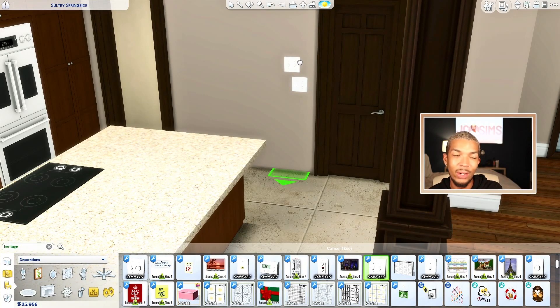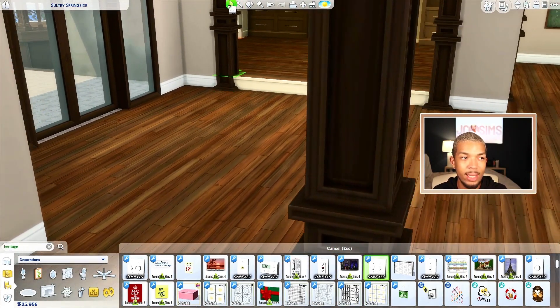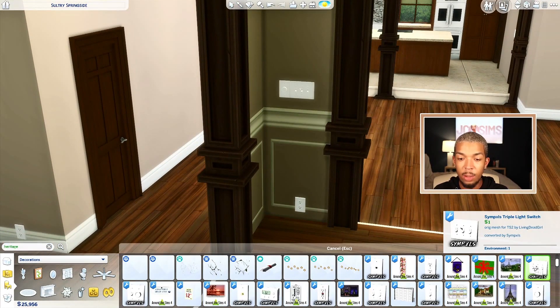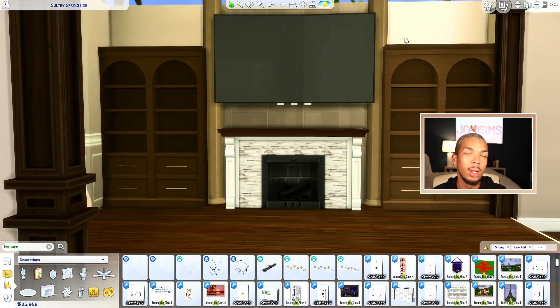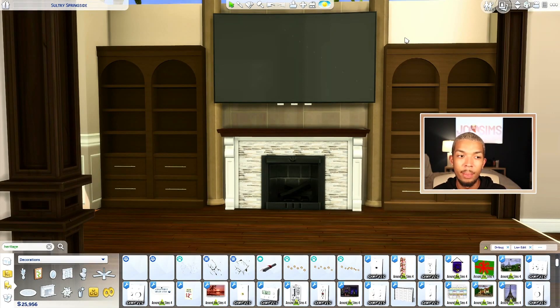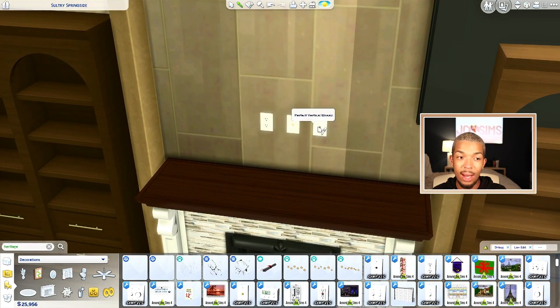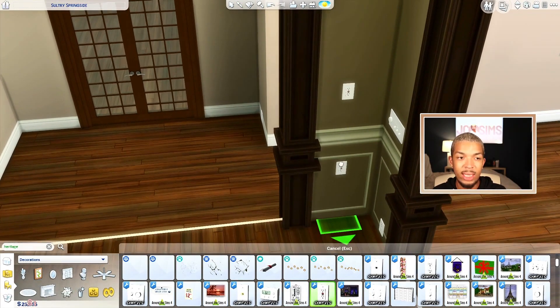The next piece of CC is something I love downloading and I mentioned a similar object in my realistic functional CC video — the first custom content showcase I ever uploaded. I love light switches and any kind of fixtures. I feel like they are something missing from The Sims — we've never had those. It is such a little piece that can make your home look so much more realistic and finished. These are by SimPixels. They were originally for The Sims 2 but SimPixels converted them for The Sims 4. Behind the TV I have a telephone jack and a coaxial cable, and the set also comes with a dimmer and an outlet with a reset button that you'd see more in bathrooms.